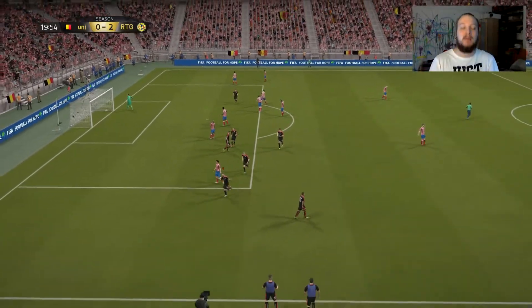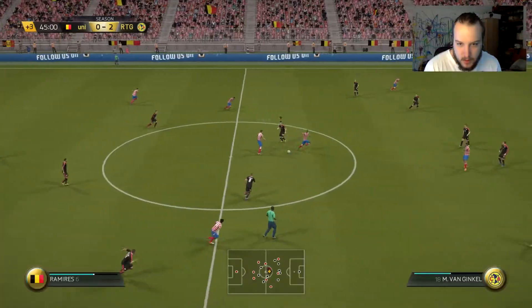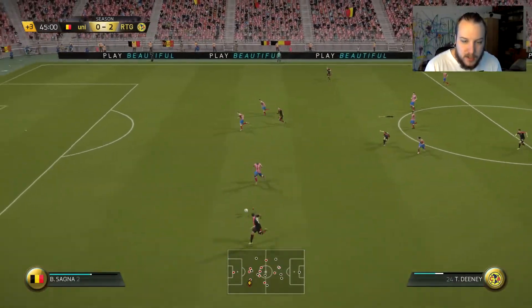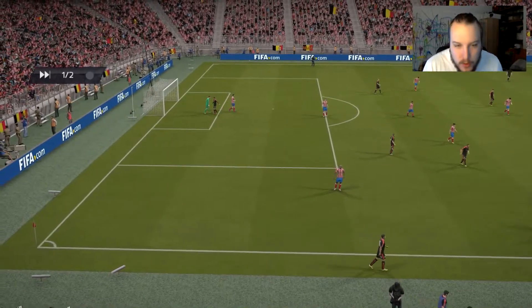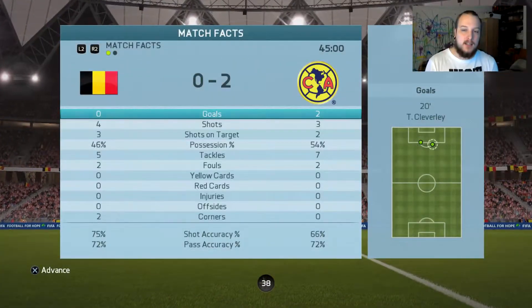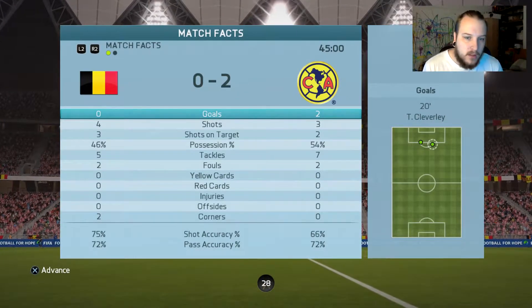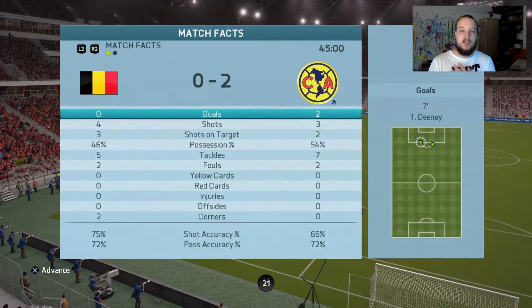This guy has got basically full chem, yet he has one player sitting on three chem because there's no links around him. John Stones — breaking legs since whatever year! 2-0 at half time. Tom Cleverley and Troy Dini getting us the goals. 46% possession for him, 54% for me. He's had four shots, I've had three on target, same amount of fouls. I personally think this is mine for the taking.